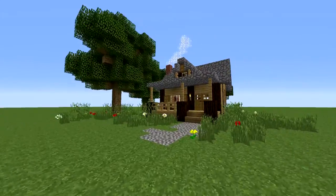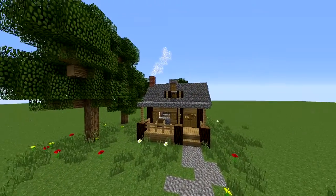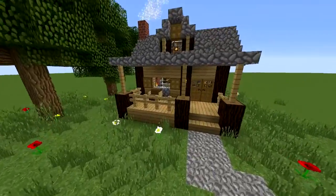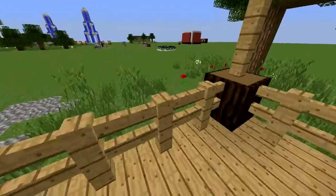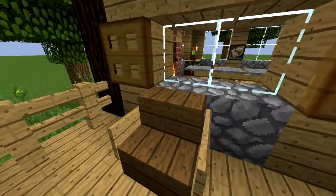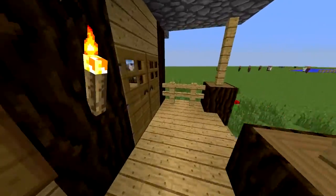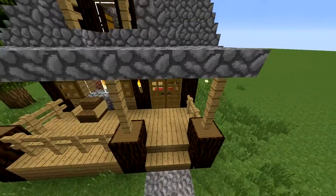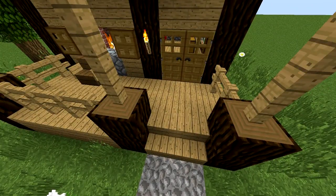Let's check it out. This is how it looks from the outside — I think it looks absolutely nice with a little porch right here. I'm gonna give you some shots in a minute so you can try and build the same thing, because I really love it. I'm using basic materials like spruce wood and oak wood.